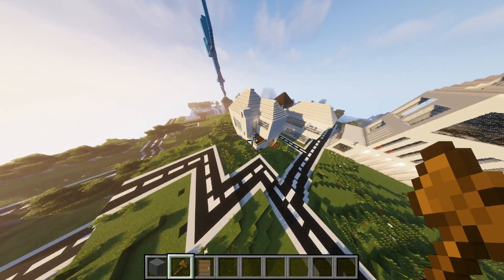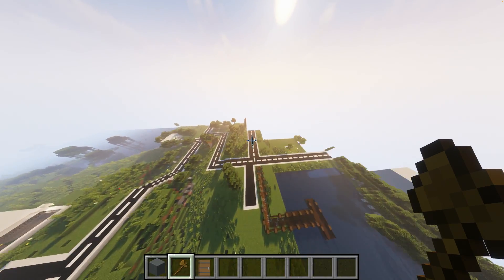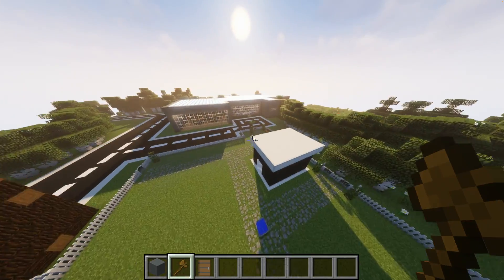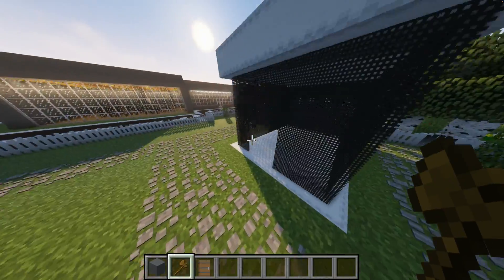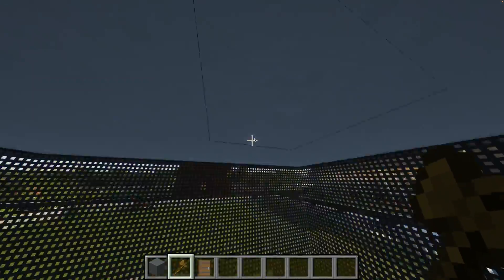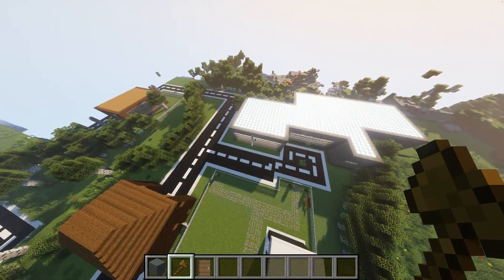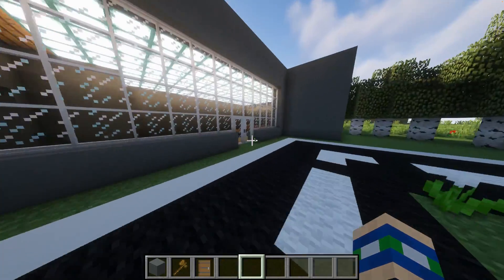Now that we've reviewed the underwater hotel, there are a few more things to reveal. First up is this park and bouncy castle — I finally finished the park. We have this actually working bouncy castle. Thank you to Mr. Crayfish for making all these furniture mods — all of these furniture, windows, and doors have made our world much better.